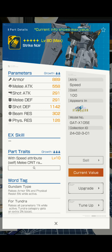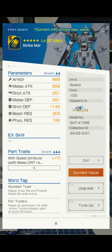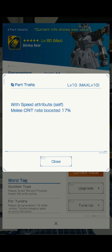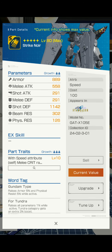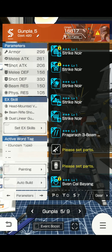That's no melee attack whatsoever. Shot attack, melee defense, shot defense is okay. Armor is in. With speed attribute itself, melee crit rate boost to 17%. The effect is kind of okay, but I wouldn't go out of my way to get this part — I guess it's getting the three-star treatment, although we did have some really good three-stars.